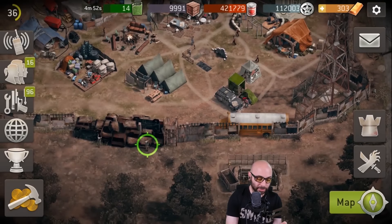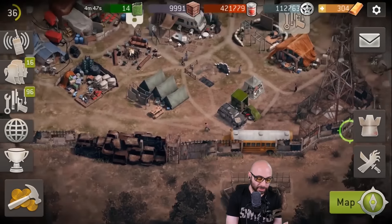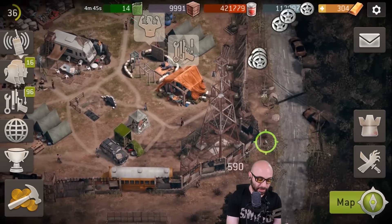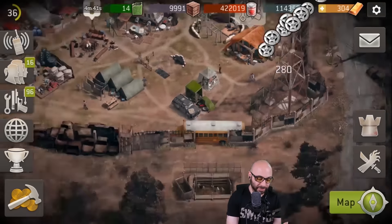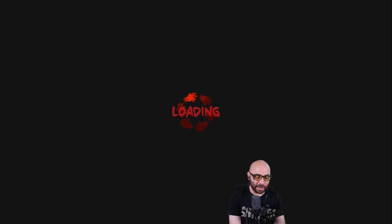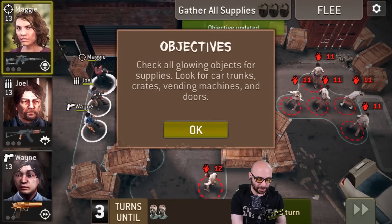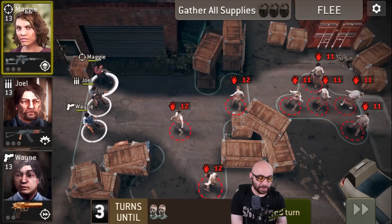Actually, before I do that, let's knock out some zombies for some free loot. Very satisfying. Can't wait to see this sniper in action. Check all the glowing objects for supplies — car trunks, crates. Got it. Here we go. Two of them right in front of us: that garage door and that cargo container on the right.